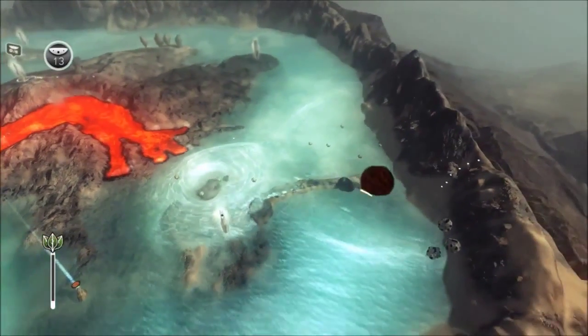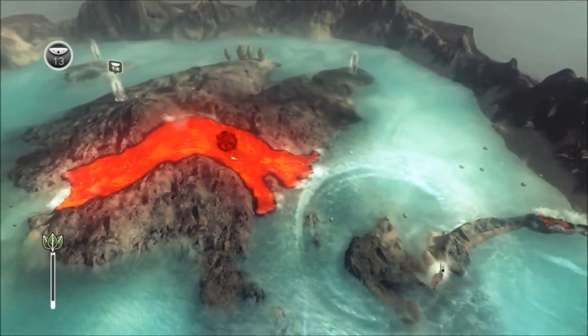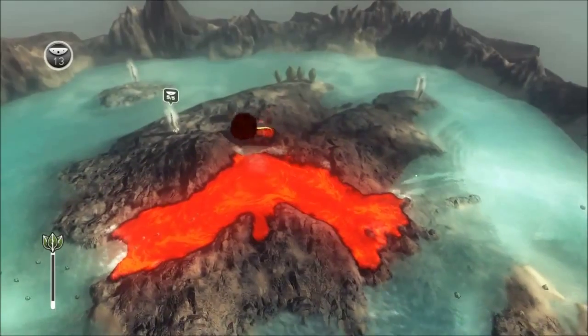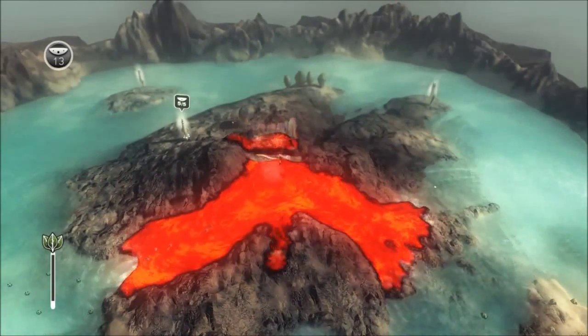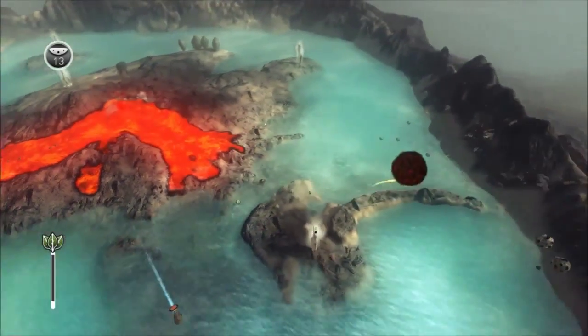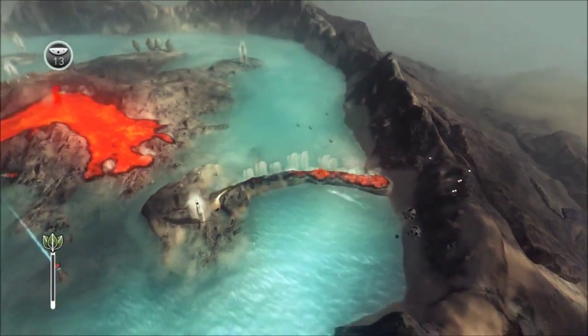You've got about a minute and a half or so until the next lot of rain and volcano eruption. The volcano kind of just constantly erupts though, so I wouldn't worry too much about it. As long as you do what I'm doing and just build up the sides of the walls a little bit so that it doesn't flip over into one of your totems, you should be fine.